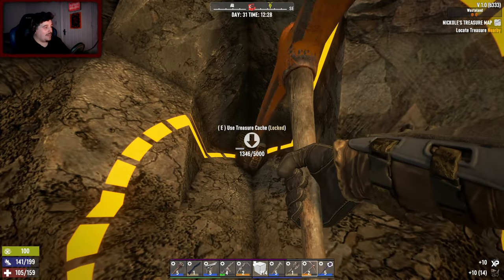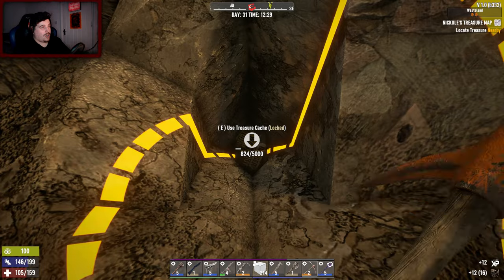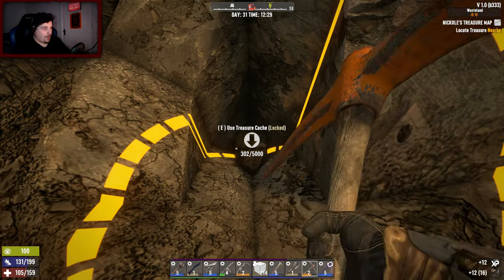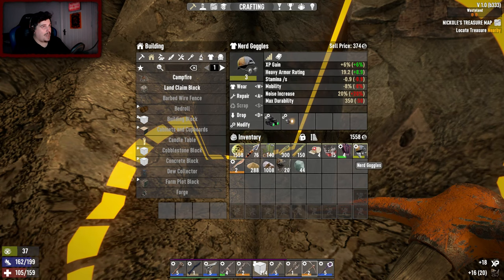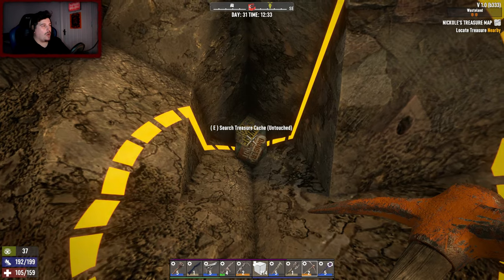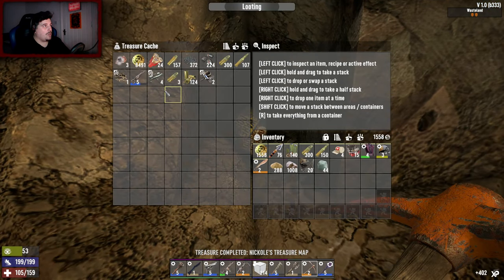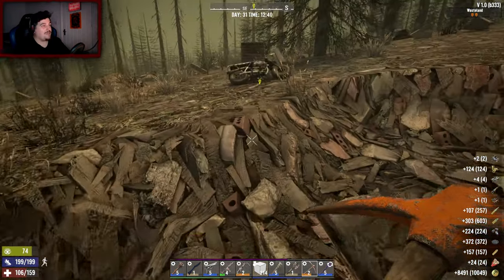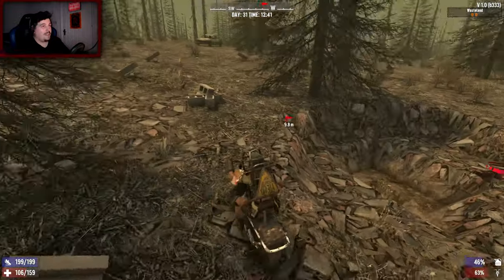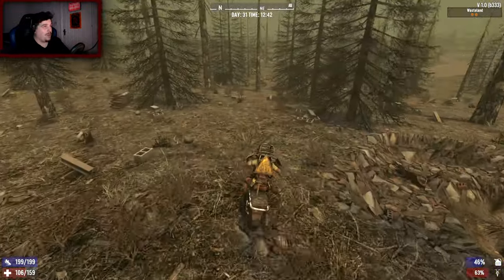I'm wearing the looting hood at the moment, so let's open you up. What was it I said in a previous video - I need a sniper. Eight grand! A lot of ammo, some diamonds. Thanks, truly. I'll take that - I can maybe utilize the sniper on the horde, make use of the 762 ammo that we've got. That could be a good shout.